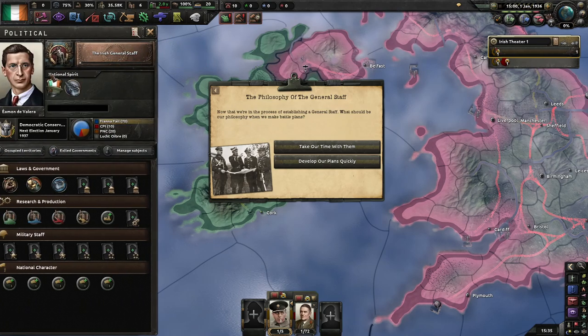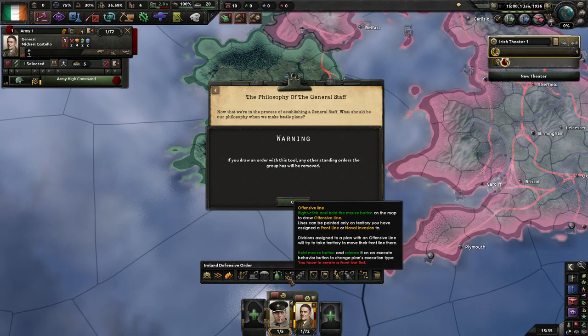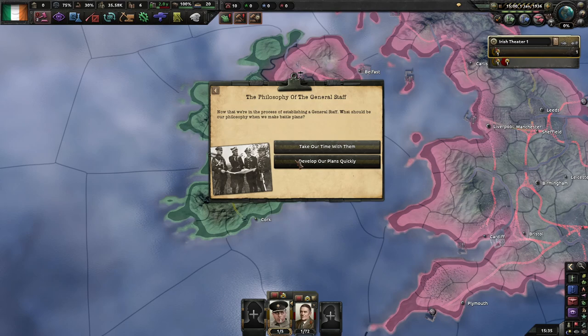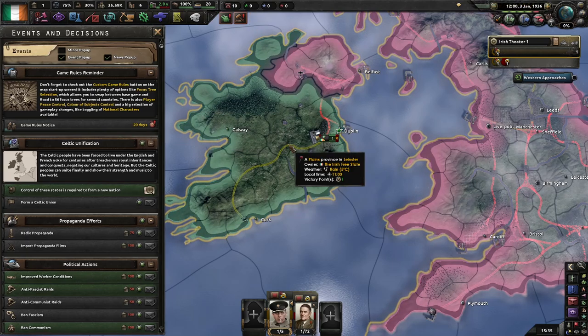As soon as you choose the Philosophy of the General Staff focus, you have to pick between Take Your Time With Them — which gives higher max planning — or Develop Them Quickly, which means we get our plans done quicker. Planning in this game only applies if you're using the front line, offensive line, or spearhead; micromanaging doesn't make any difference. I prefer to get them done quickly. Once the General Staff is complete, we gain a small amount of XP per day and our planning speed is quicker.